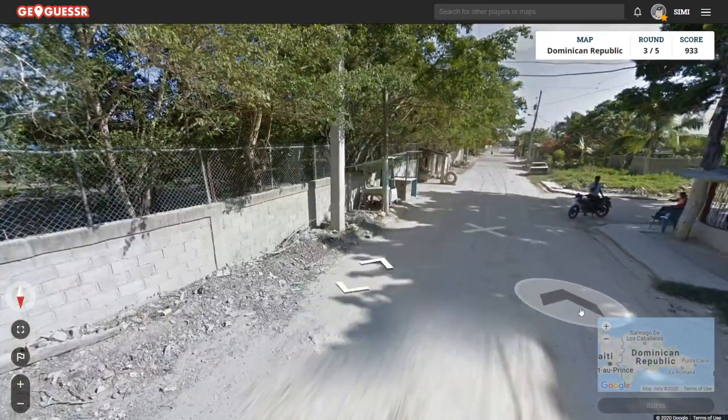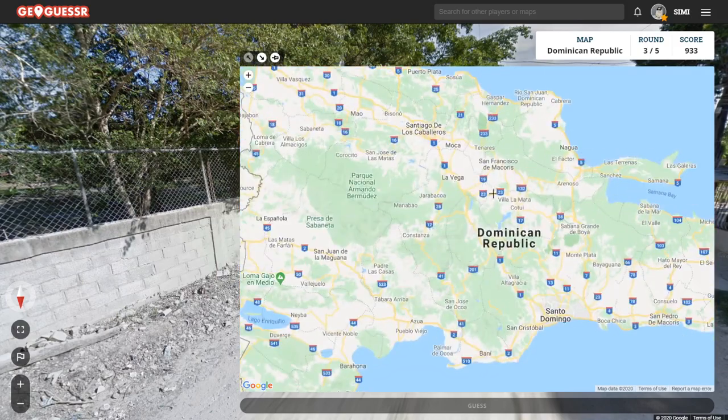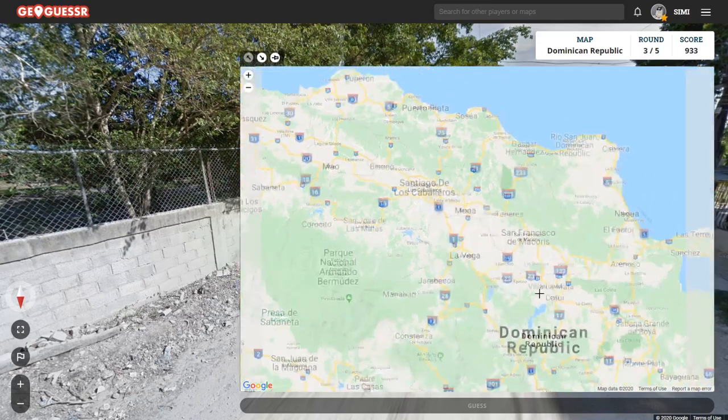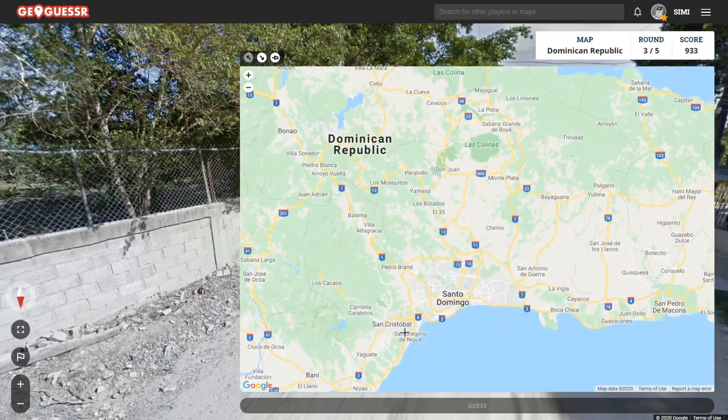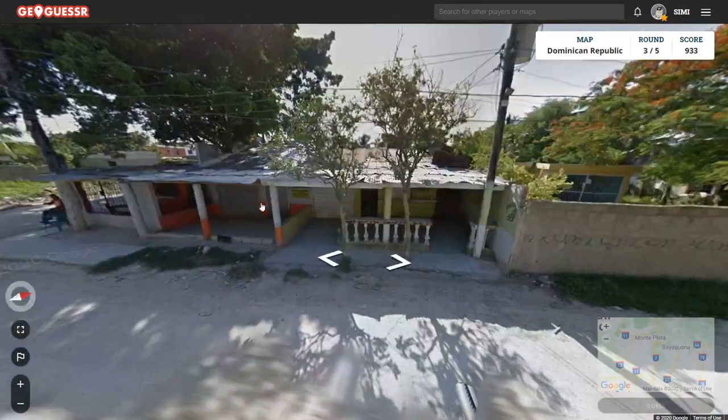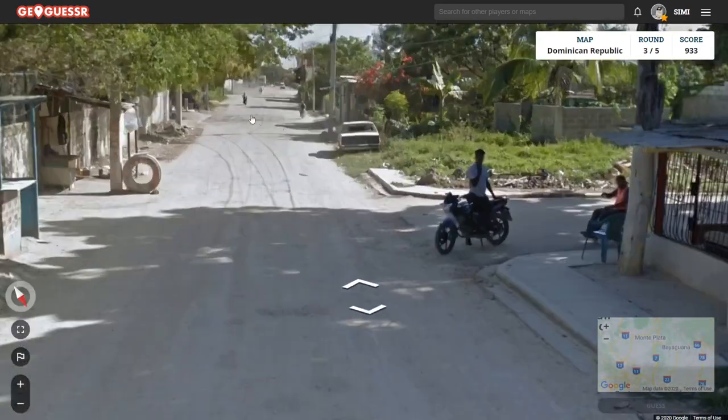The Santiago de los Caballeros area is actually a bit more mountainous than Santo Domingo. Santiago is in a valley, whereas Santo Domingo is quite far from the nearest mountains. So if you see mountains, you're likely in Santiago — but as I said, it's not that common.